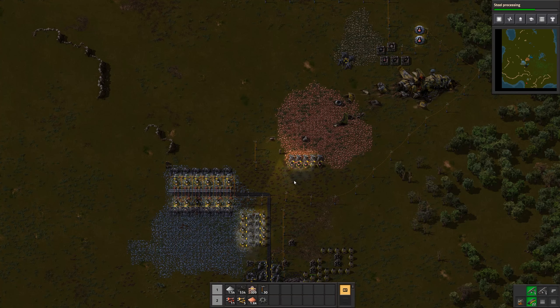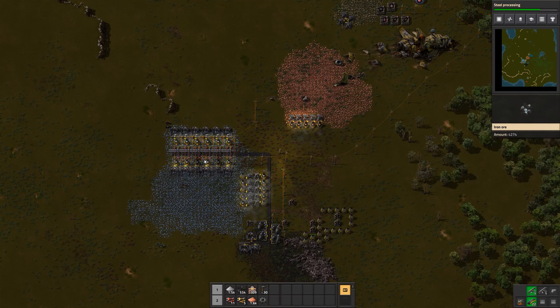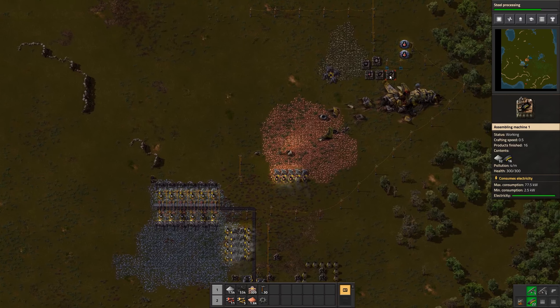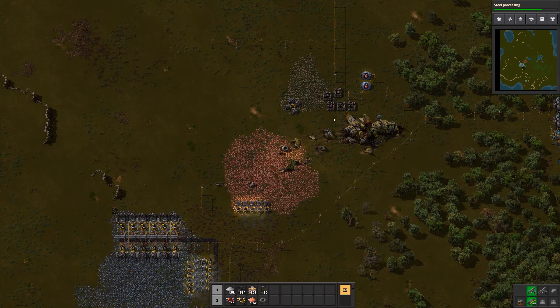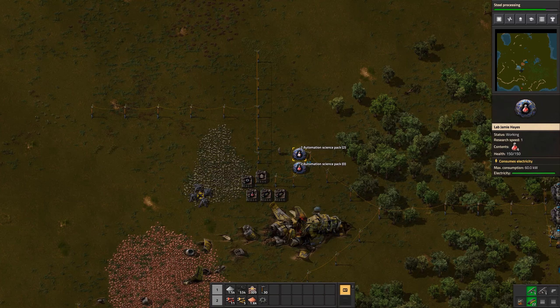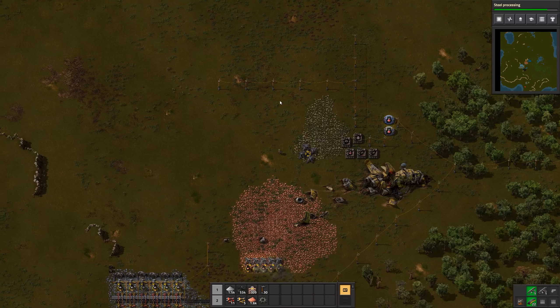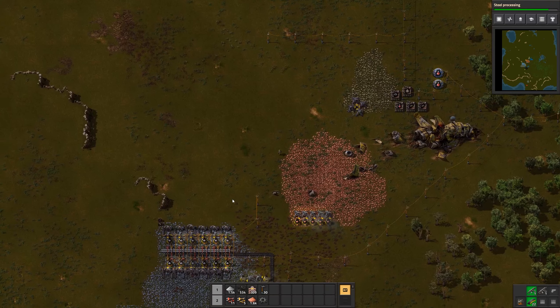Hello everybody and welcome back to Factorio 1.0. We are back here in the setup base. We just created some space here, we're still defending ourselves against one critter camp so far, and we've automated the iron plates now. I've got another assembling machine up here for more magazines since attacks are going to increase in frequency, and we're also going to have lots more science packs so we can continue with steady research on the lab.